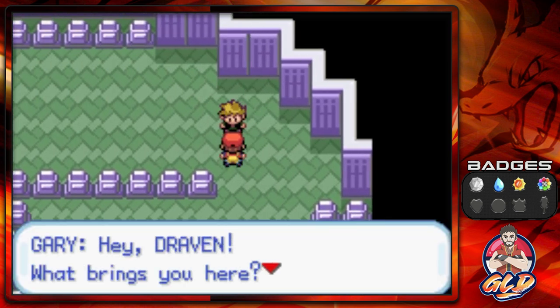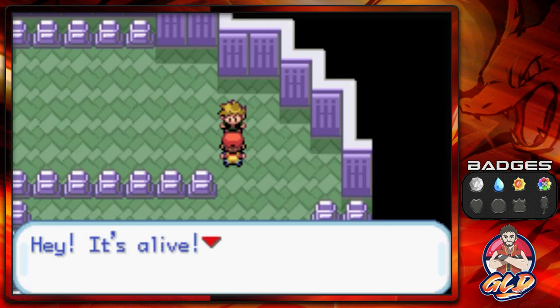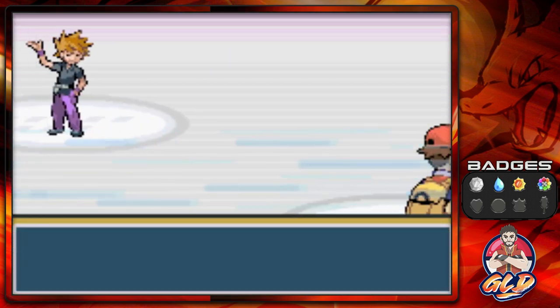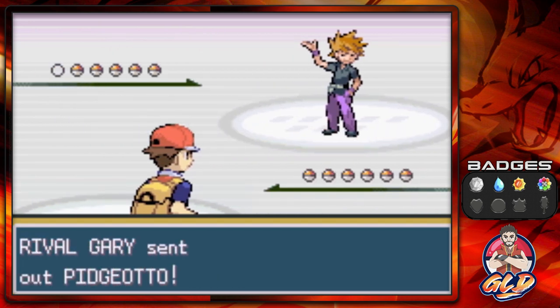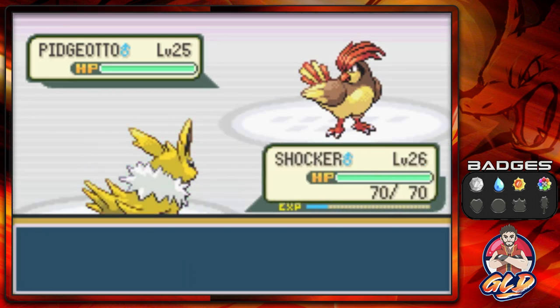This guy says 'Hey Draven, what brings you here? Is your Pokemon dead? Well at least I can make a fight.' And here we go with another battle against good old buddy Rival Gary, and he is going to be coming out with his Pidgeotto right here.